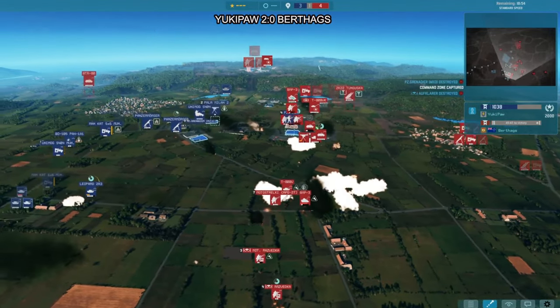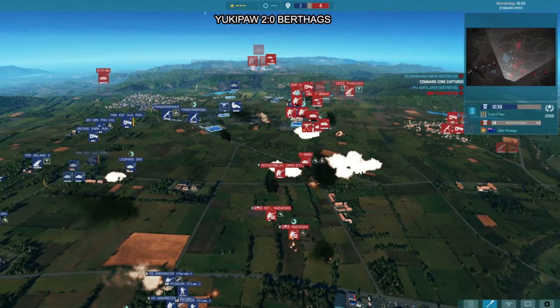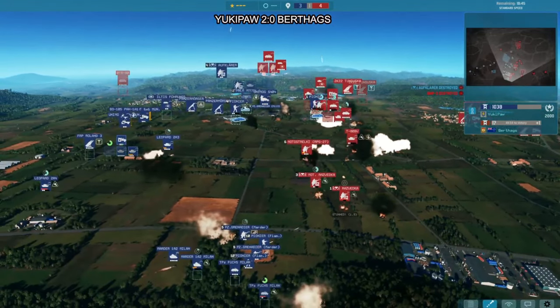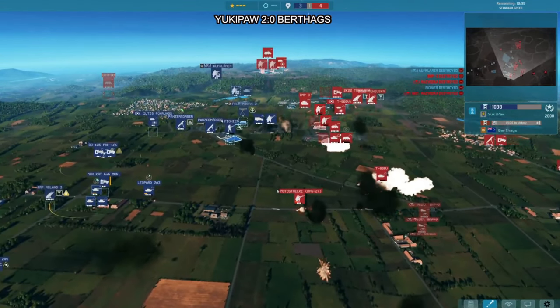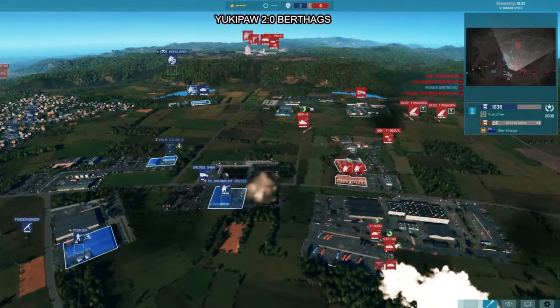The Milan 1 doesn't really have the strength to penetrate the front armor, but what happened was a side hit from the Milan 1 with 17 penetration, and then an extra critical hit of spalling — which happens randomly — which gave enough damage to kill the command vehicle. Berthax is now plus one, having managed to gain the middle point, and the southern port has been neutralized.